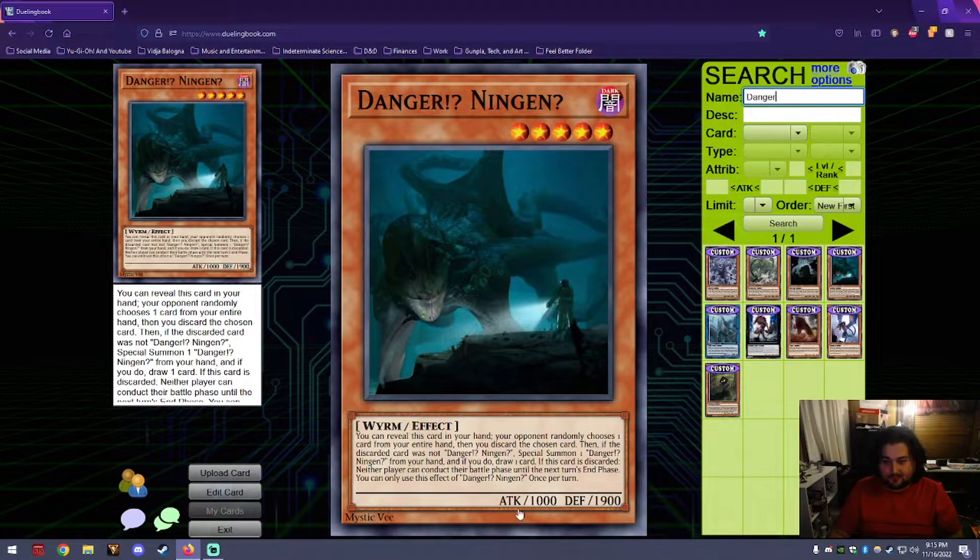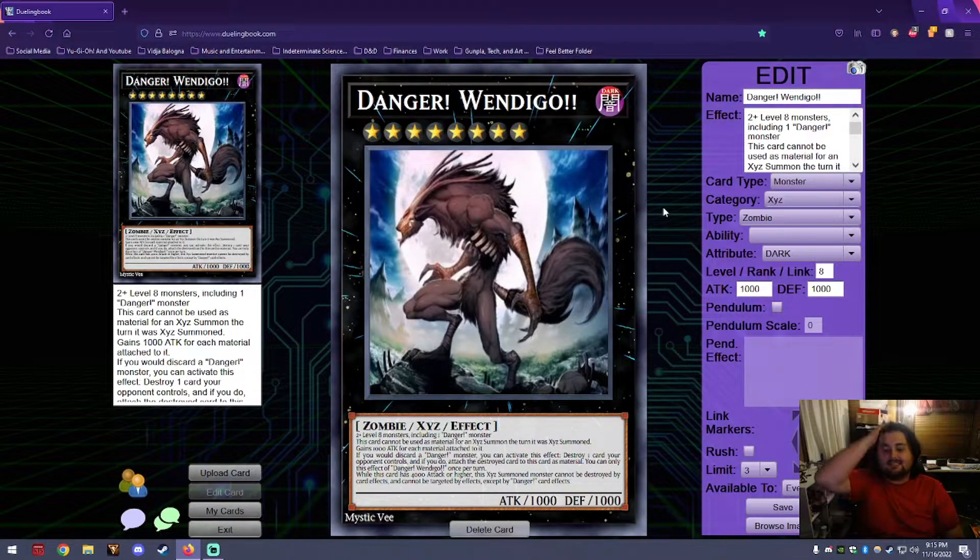We have two extra deck monsters. First, we redid Danger Wendigo into an Xyz monster — a Dark Zombie Xyz with 1000 attack and 1000 defense at base, requiring two or more Level 8 monsters including one Danger monster. This card cannot be used as material for an Xyz summon the turn it was Xyz summoned, so you can't stack Wendigos into Zeus. It gains 1000 attack for each material attached. If you would discard a Danger monster, you can destroy one card your opponent controls and attach the destroyed card as material — once per turn. While this card has 4000 attack or higher, it cannot be destroyed by card effects and cannot be targeted except by Danger card effects.